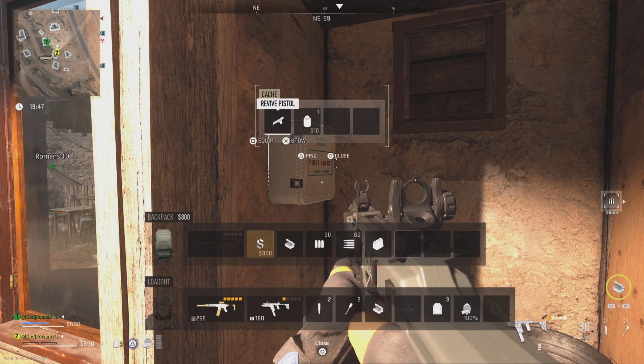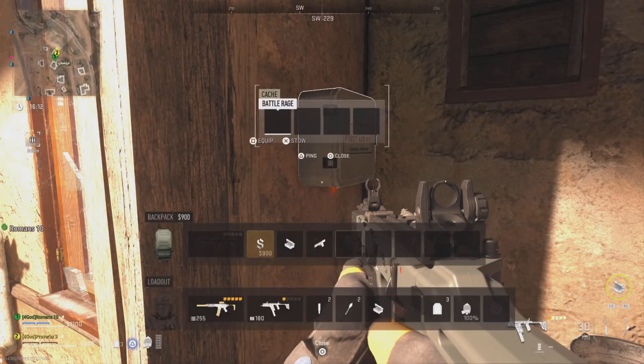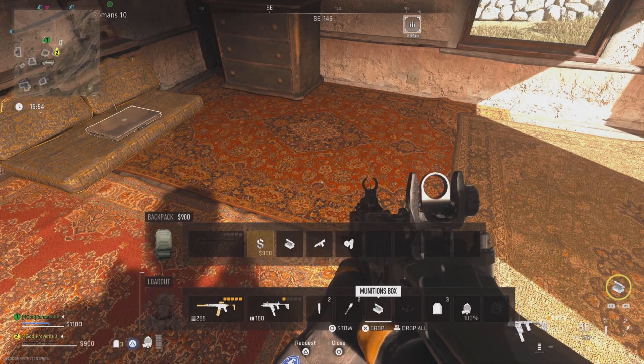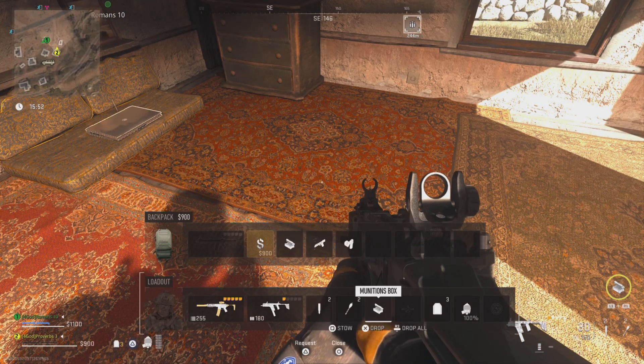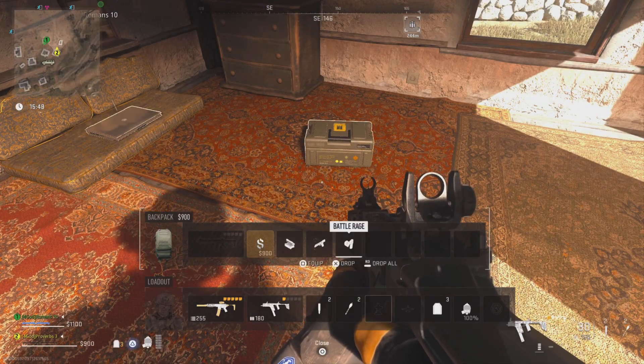Head into the game with a munitions box or any field upgrade that you want to dupe. Then you'll need to locate two other field upgrades — these can usually be found inside medkits. Once you have two other field upgrades stowed in your backpack, you will need to drop the field upgrade you have equipped, since this is the one you are duplicating.